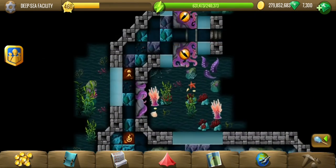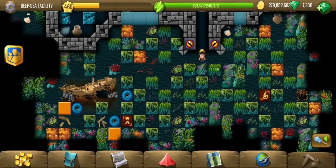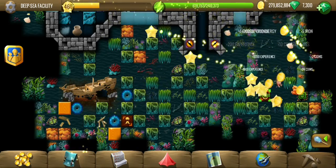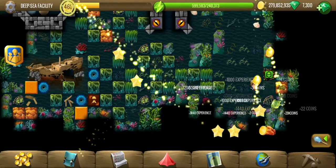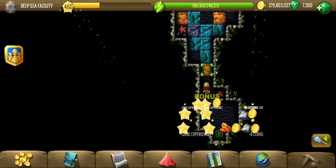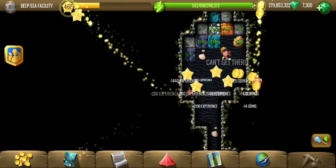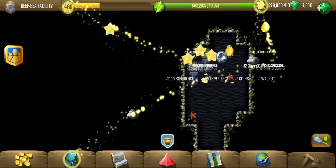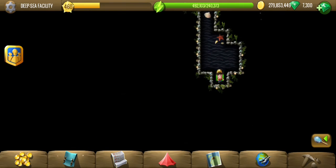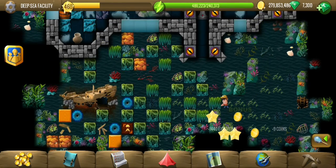Stand next to the door to make it open. We have to go out there next, probably, so let me just explore this area first. There could be some children in here. We got another diamond but no children of course. They must either be at the very end or maybe there are multiple ones spread throughout the location.